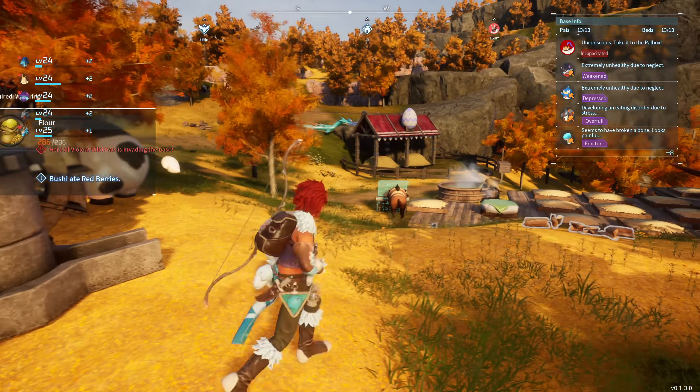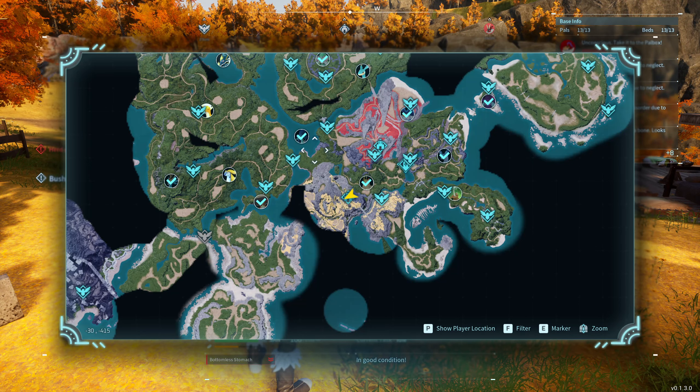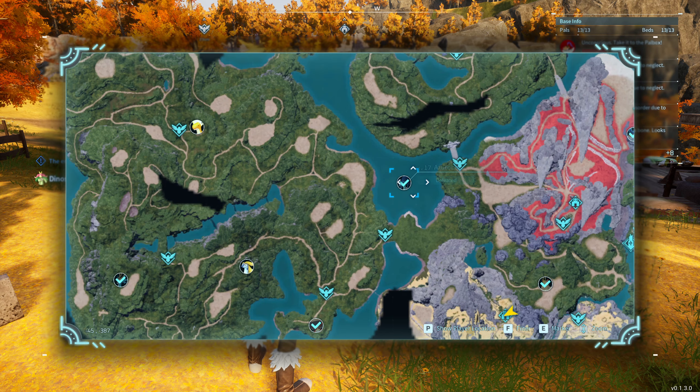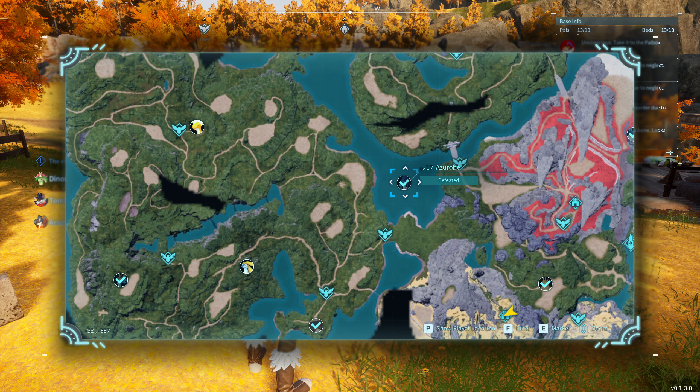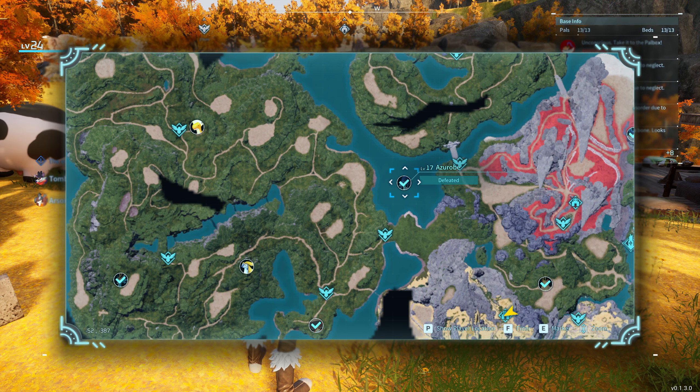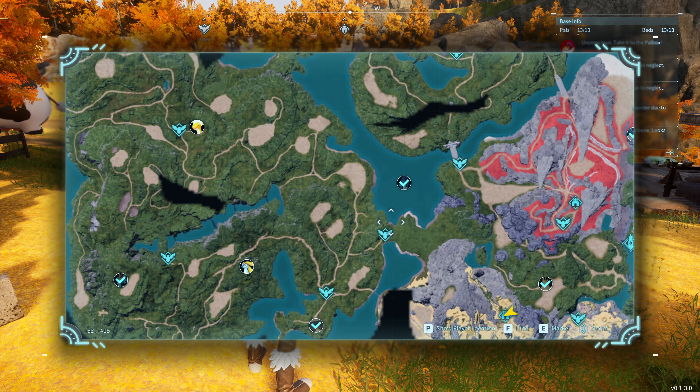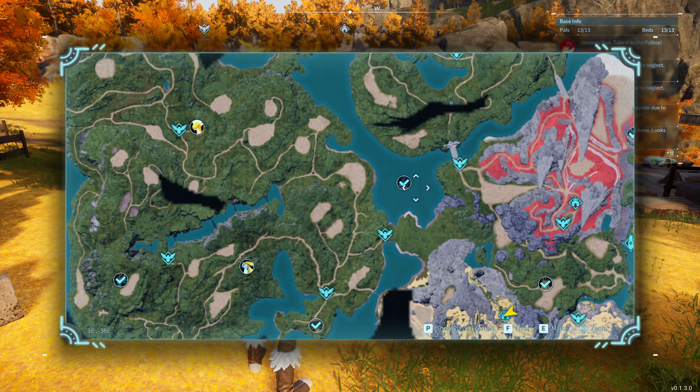In order to get the legendary Pelt armor schematic, we have to fight a specific boss — the Azerobe, which is a water type pal. You can find it at coordinates minus 52, minus 387, near two locations: Bridge of the Twin Knights and Ravine Entrance.